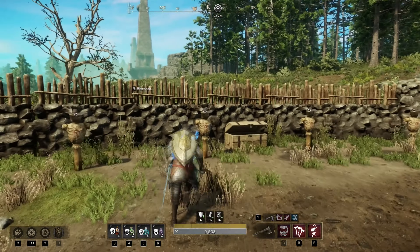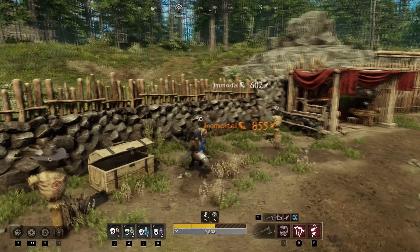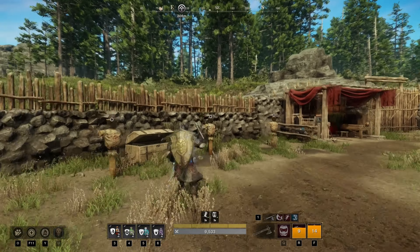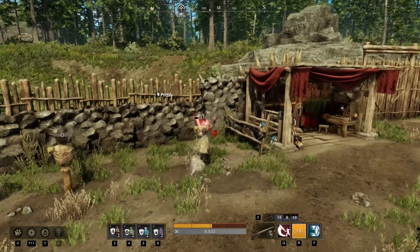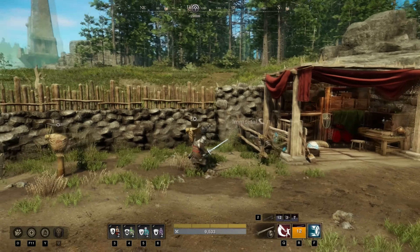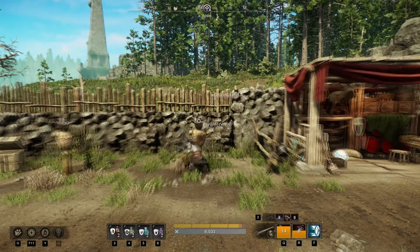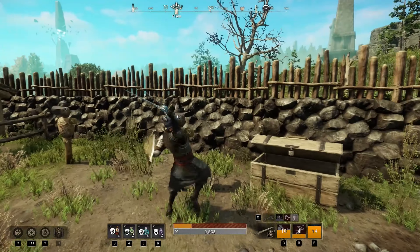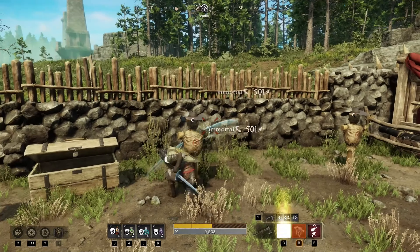Moving over to the next build, which is the sword and the hatchet. This setup's main focus is on utilizing the high mobility and crowd control of the sword and shield, while from the hatchet you will be able to kill priority targets, have incredible survivability, and escape from danger. This build can initiate a surprise engagement and then get the target caught in a crowd control loop that will most likely result in their death. If you're looking for a very strong PvE and PvP build, then here it is.